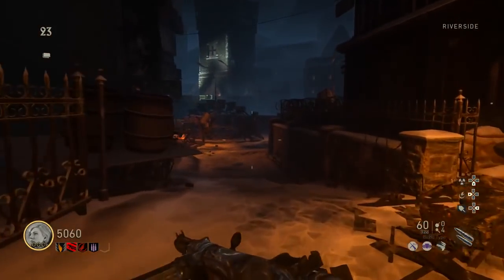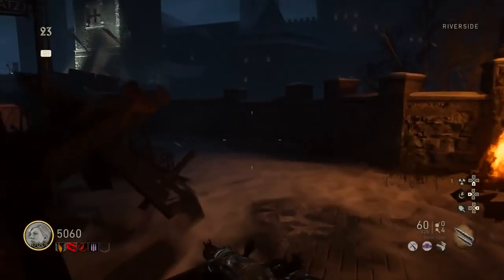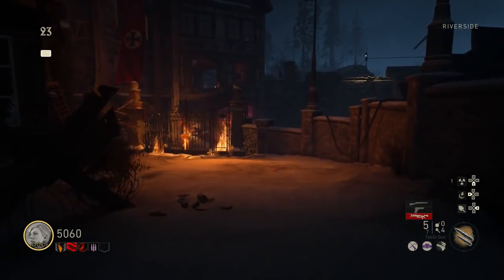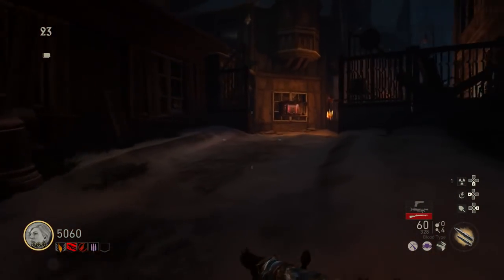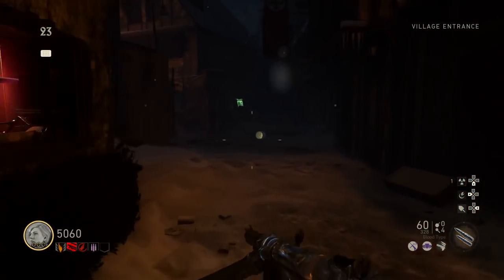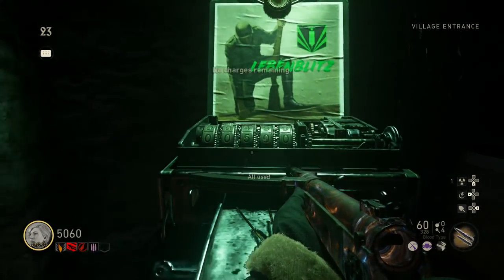Now there are some cons. Boss zombies seem to spawn in every second, making high rounds tedious. I get that they added those boss zombies to add a challenge, but when you have like five Wüstling zombies spawning in at once, it can be pretty tough.